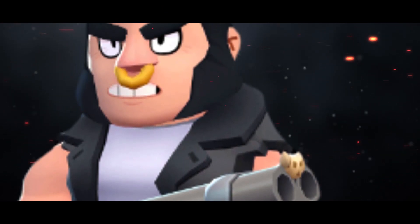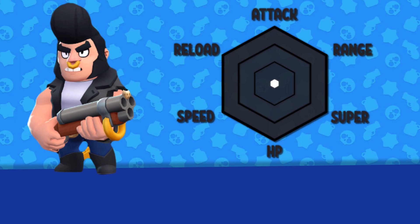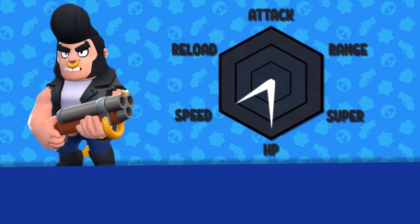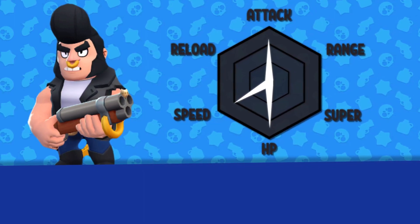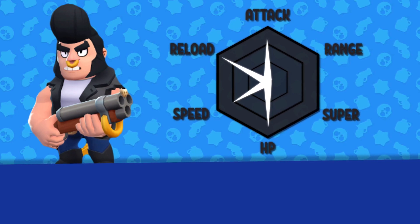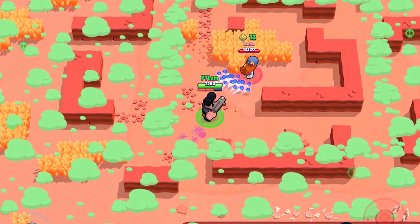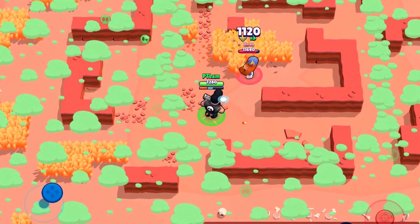Bull is a brawler who is unlocked as a Trophy Road reward. He is a great tank with high hit points and movement speed. Bull can deal tons of damage up close and his reload speed is pretty fast. However, his attack range is very short. His super allows him to charge forward, damaging enemies and destroying obstacles in his way, but it is not as useful as other supers.